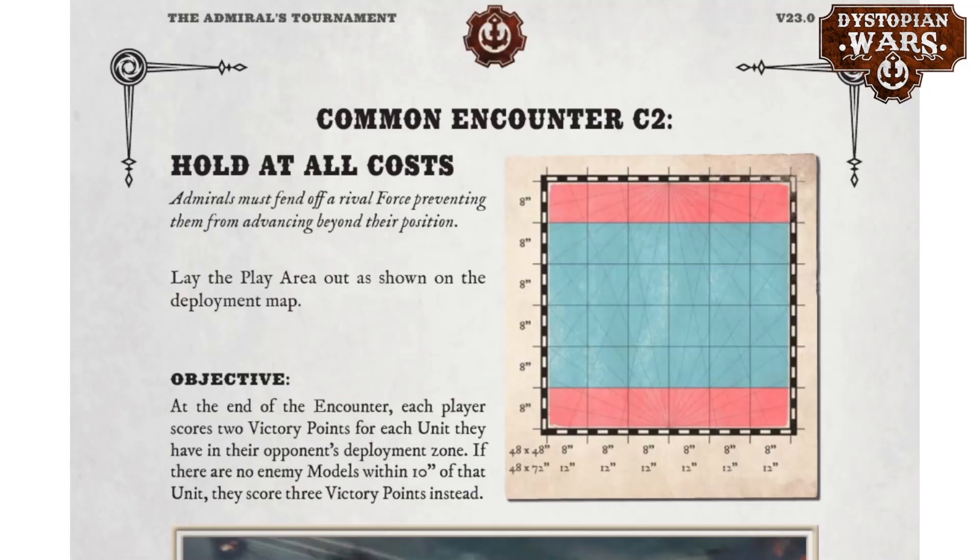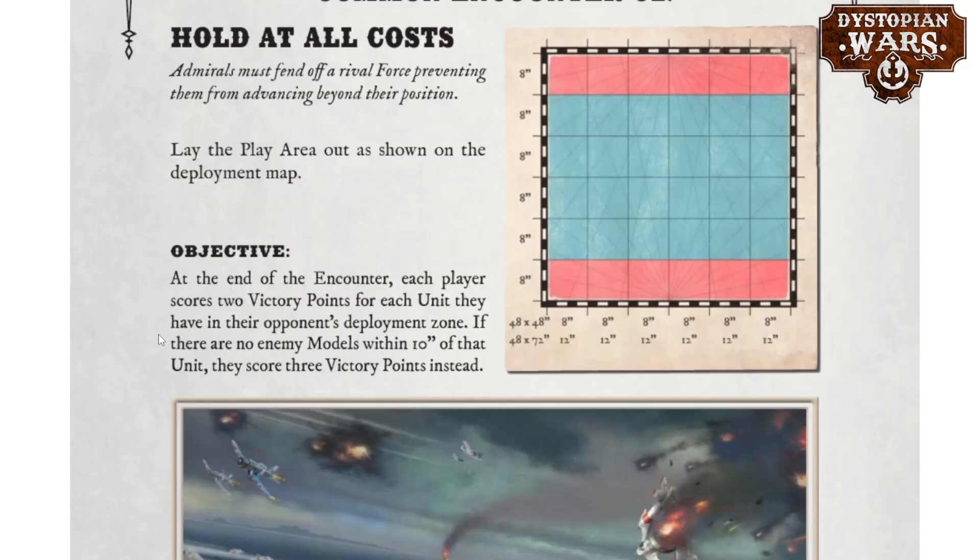The next mission is Hold at All Costs. You get an eight-inch deep deployment zone for each player, and the objective is at the end of the encounter each player scores two victory points for each unit they have in their opponent's deployment zone. If there are no enemy models within ten inches of that unit, you score three victory points instead. This mission almost forces you to take highly mobile units or play with reserves, as flanking to infiltrate enemy deployment zones is an absolute gold mine.